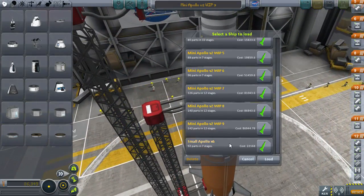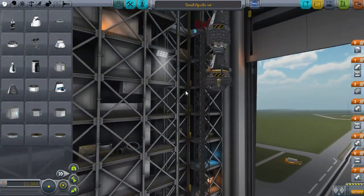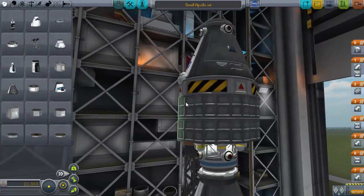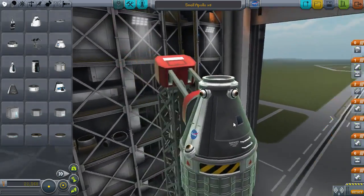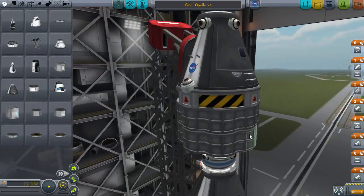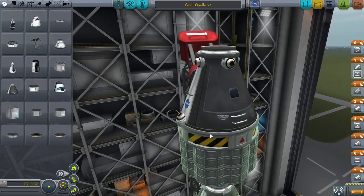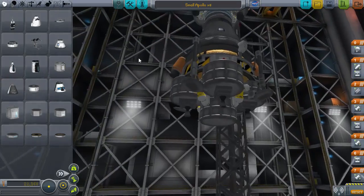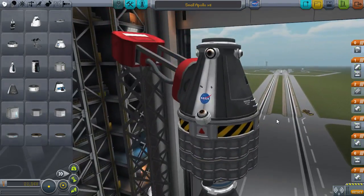I have another craft in here called the Small Apollo. This one is not nearly as complete as the other ones. This is definitely the older one, I can tell, because it has the ugly Separatron sticking out the side and it has Separatron separators in the cockpit instead of in a proper escape tower. Wow, that is ugly. I remember why I gave up on this design.